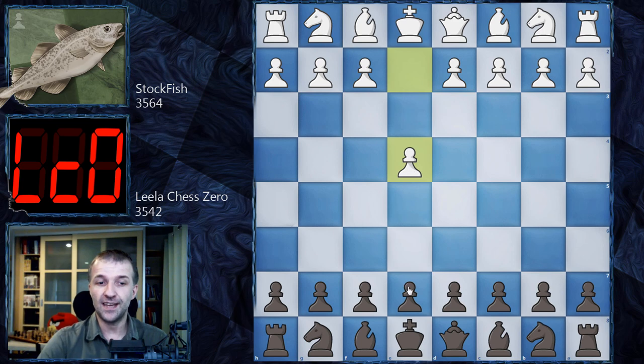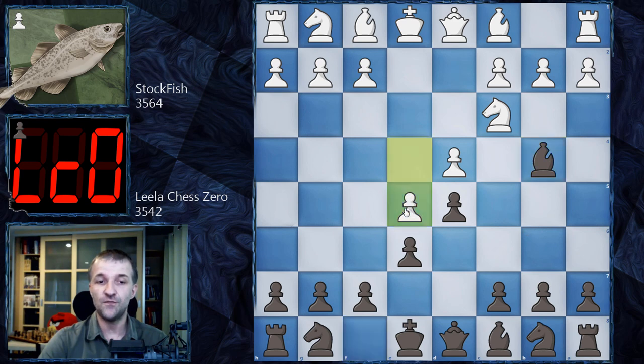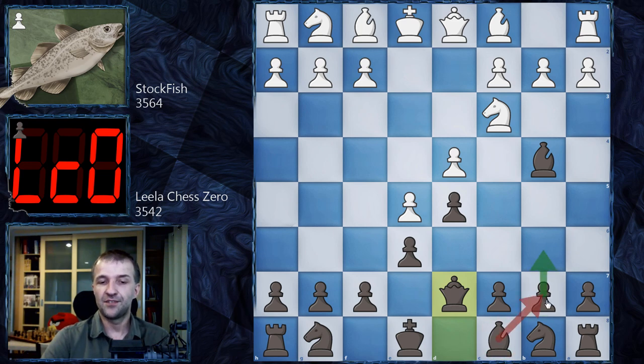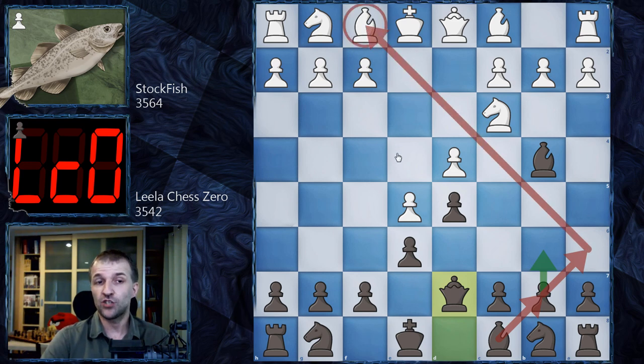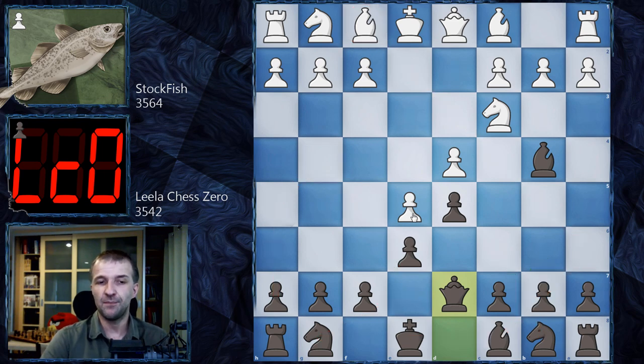Stockfish opens with e4, e6. Of course, these are prearranged moves — we have a book for the first five moves. We have d4, d5, knight c3 — the French Defense, Winawer variation with bishop b4, e5, and now queen d7. A very old variation known as the Petrosian variation. The idea is to develop this bishop to b7, sometimes to a6 to exchange the light square bishop. The knight can jump to c6 and then castle on the queen side.